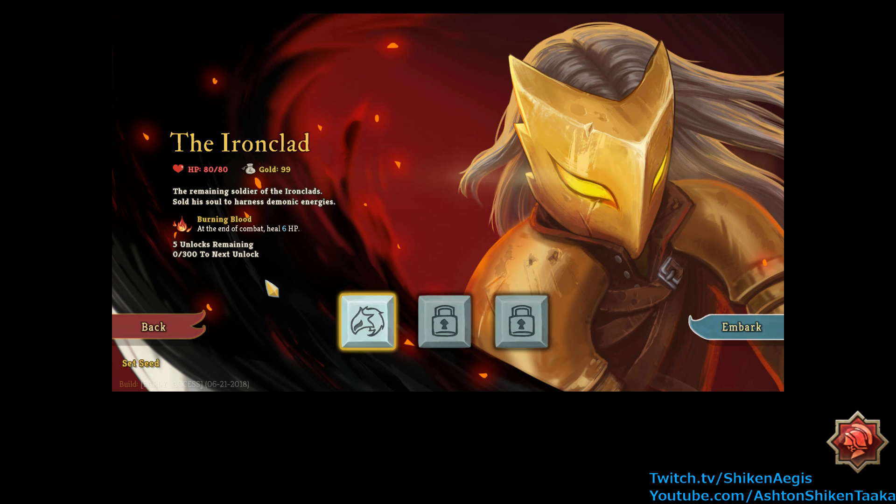80 HP, 99 gold. The remaining soldier of the Ironclads. Sold his soul to harness demonic energies. Burning blood: at the end of combat, heal 6 HP. That sounds like the opposite of burning, but okay. 5 unlocks remaining. 0 out of 300 next unlock. Whatever that means. Cool. Let's go.